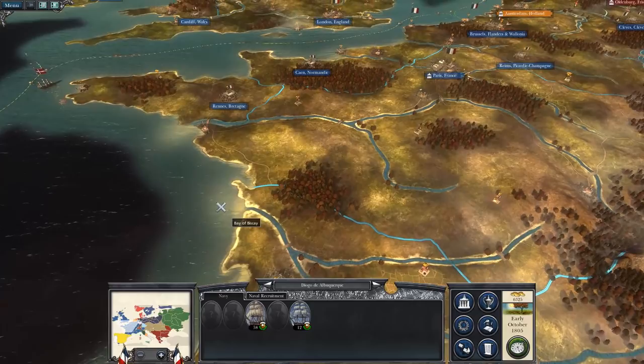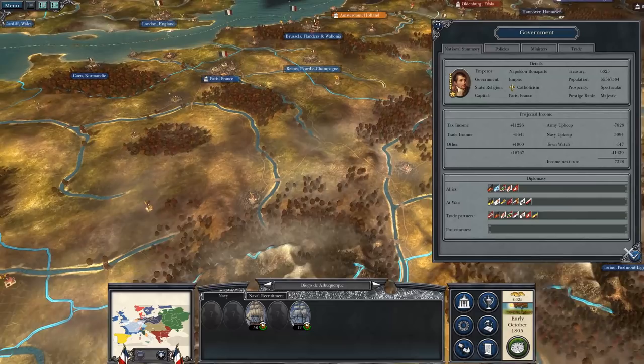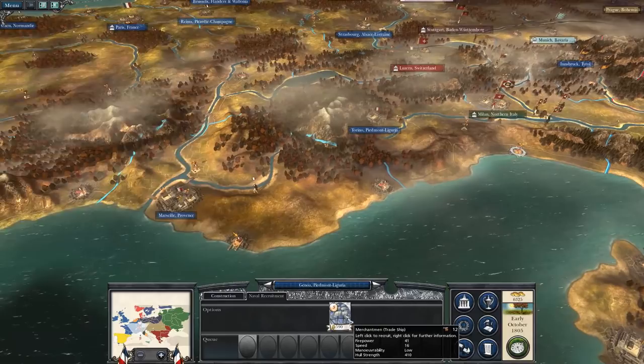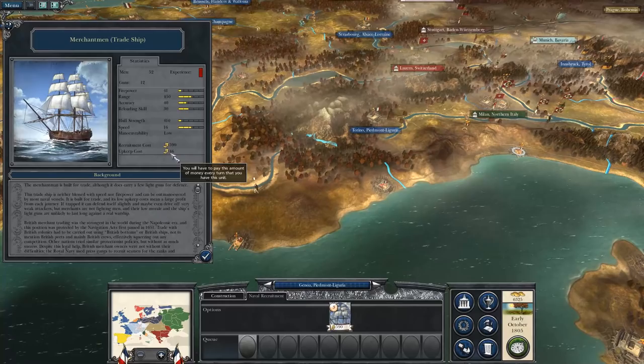We'll send our fleet over there to go and get them, and then maybe Denmark after that because they've got a fair amount of money. Our income is at 7,328 — that's pretty good. We want merchantmen over indiamen. Even though we can't get indiamen from here, I think we can get one from up there.